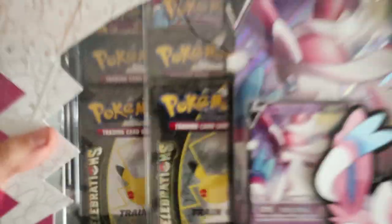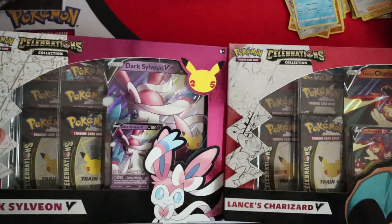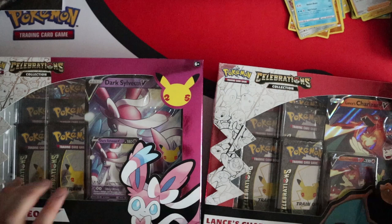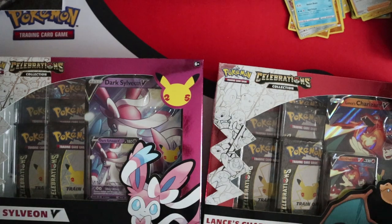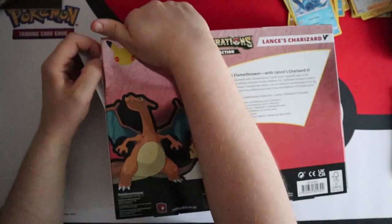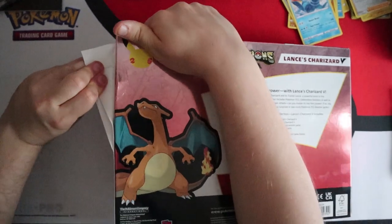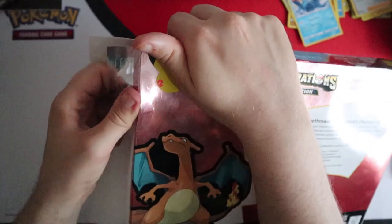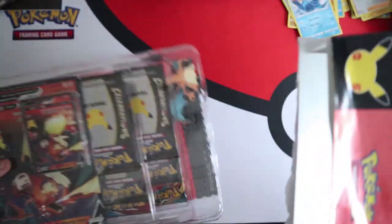Next and final set is the Dark Sylveon V and Lance's Charizard V — pretty much the same box, same price. Most places sell them as random assortments which is quite annoying. Fun fact: this is actually the first Lance's card released in English as far as I can remember. The Lance's cards were all in the Pokemon Versus set which never came out here — it came right at the end of the Wizards of the Coast era.